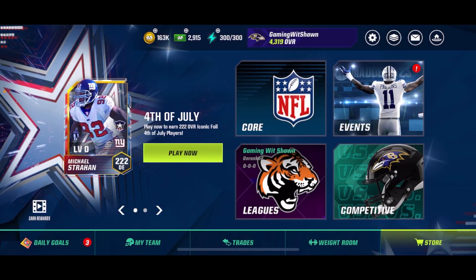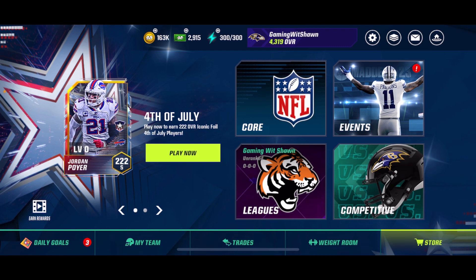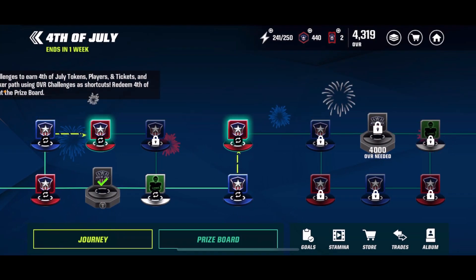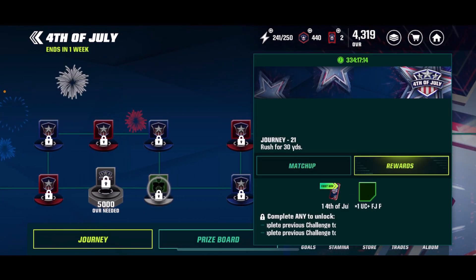All right, boys, the 4th of July promo is here. So the first way you guys can make these iconic players fast is, of course, by grinding it out — get a bunch of players and stack those boys up.